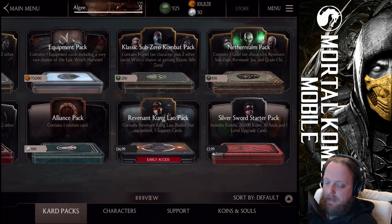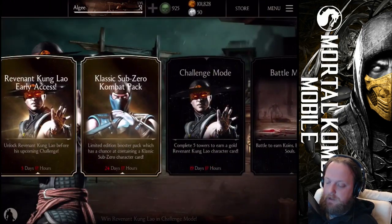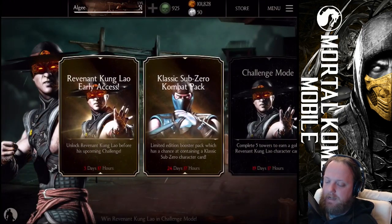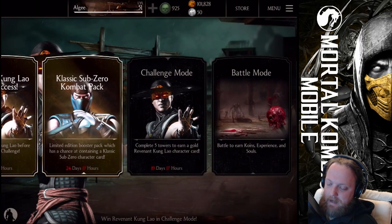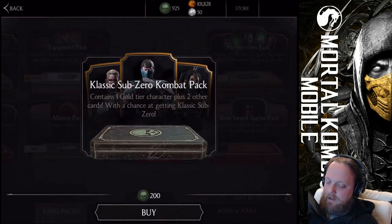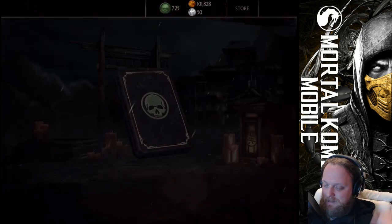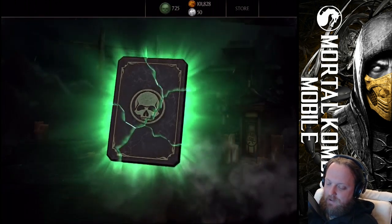And now I think this is the time most of you guys — and me too — were looking for. We'll open some Classic Sub-Zero Combat Packs. I don't want to open it from the starting page because I have a bad memory from that. I promised earlier in the stream that I'd say 'go Classic Sub-Zero,' so I'll do that when we get there. Let's go ahead, let's try to open some of these packs. Go Classic Sub-Zero — maybe we'll get you for the first time.